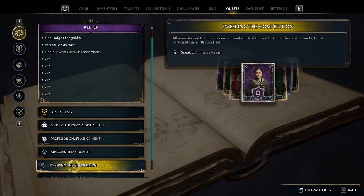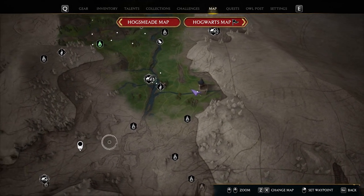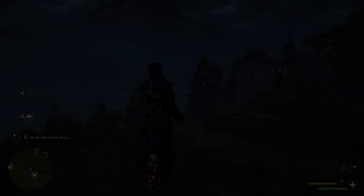Where's this one? Speak with Imelda Rays. How far away is she from here? Relatively close. We'll grab this flue network on the way and then we'll go meet up with her.